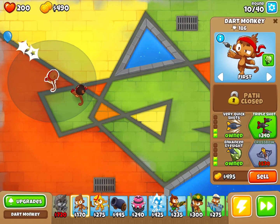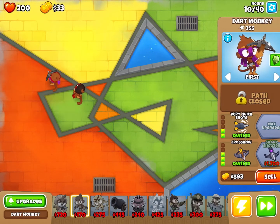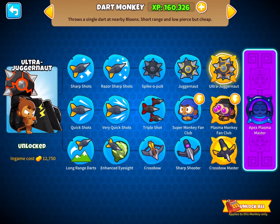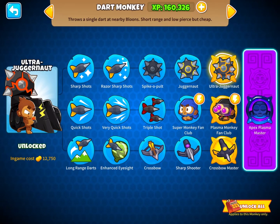Right now we're going to try to get a crossbow, which in my opinion is the best upgrade. And yes, he is way better now. My goal by the end of round 40 is to have at least these two, and probably this one — though he's not really that good and he's the most expensive.